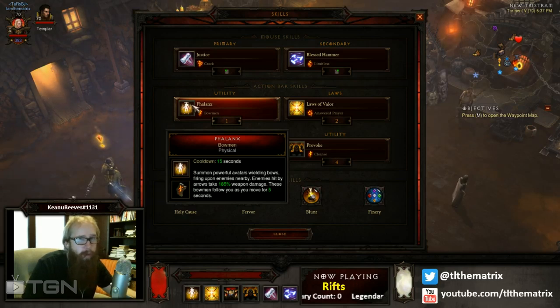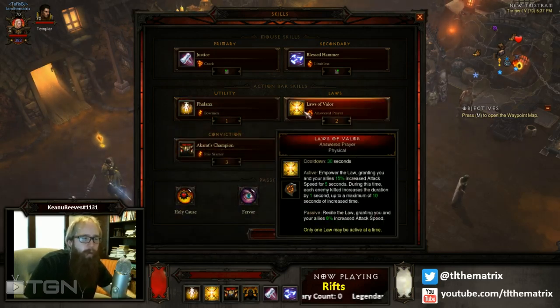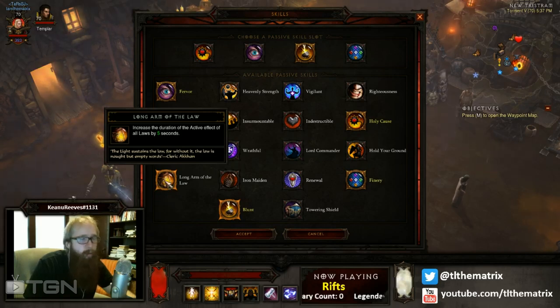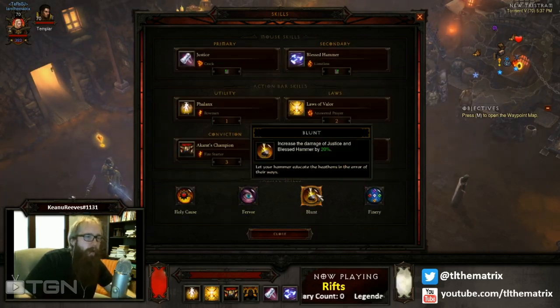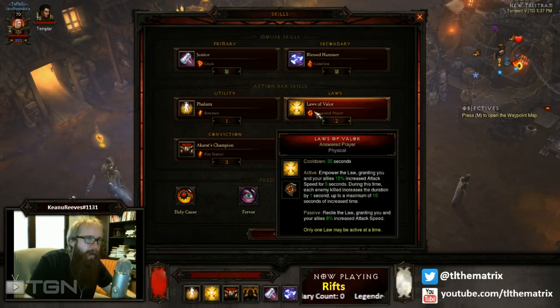I have about 36% cooldown reduction built into my gear right now, so I can keep Bowmen out almost constantly. The other really cool thing with that much reduced cooldown is Laws of Valor with Answered Prayer — I can keep this up almost 100% of the time. If you have a little bit more cooldown reduction than I do, which is pretty easy to get, you can probably keep it up 100% of the time. I have experimented with using Long Arm of the Law — it makes 100% uptime easily. I'm not using it because there's a little bit of overlap and a few seconds of wasted Laws of Valor, so I'd rather have a second or two without it than waste an extra four seconds.